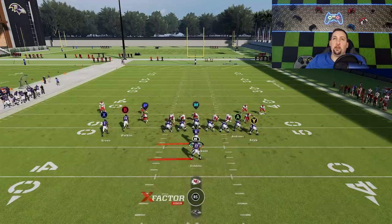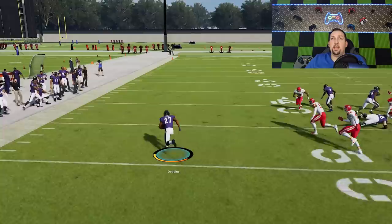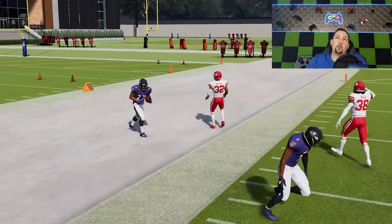Here they're pinched tight — there are no lanes. Real easy read: just going to pitch it out. Take that contact, get hit, and get that ball out. Superstar Tyron Matthew is the only thing that saved a touchdown there. That's super easy, especially against people who are man-blitzing like crazy.